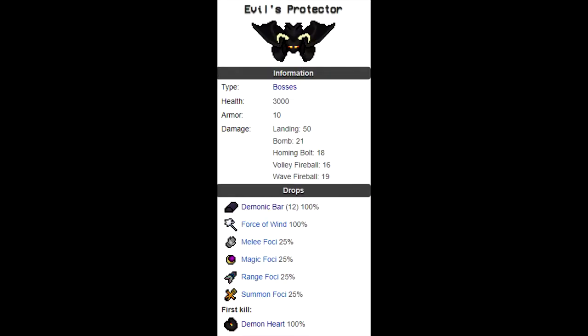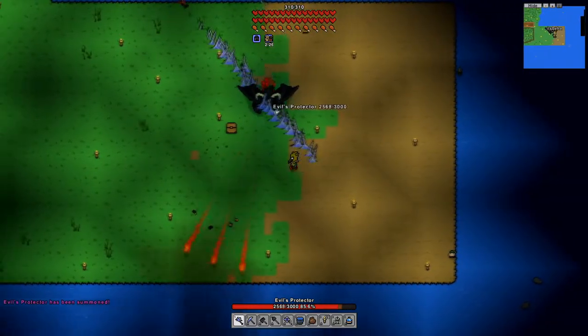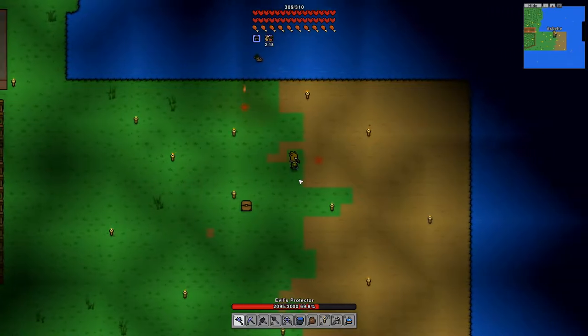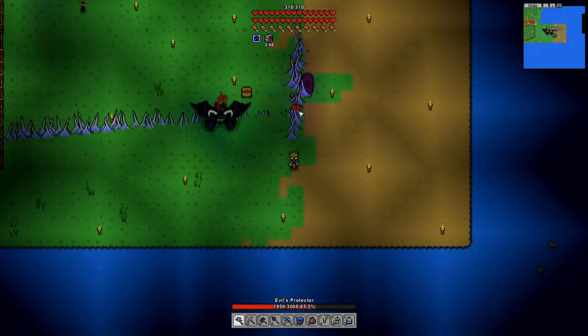Evil Protector drops 12 demonic bars and a Force of Wind every kill. There is a chance to receive one of the four foci, which are trinkets that give you a damage buff with each of the four styles of attack. Evil Protector can be summoned in any biome as long as it is currently night time. The boss is summoned with an item called the Mysterious Portal. If the night period ends and goes into the morning, the boss will despawn.